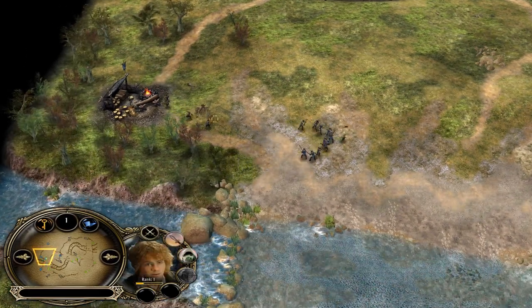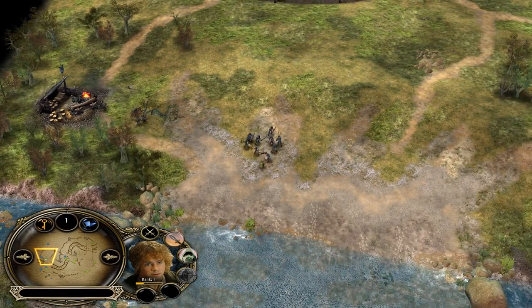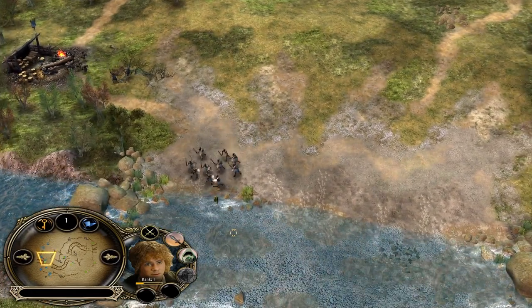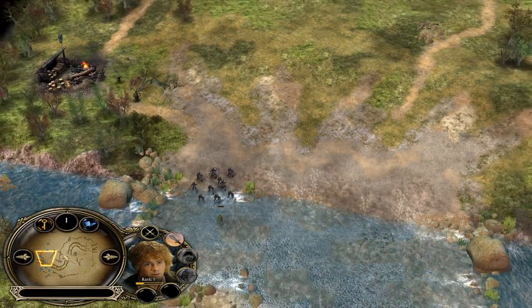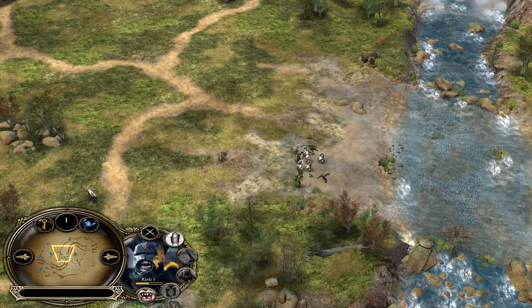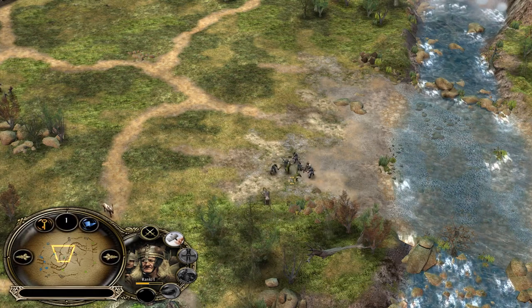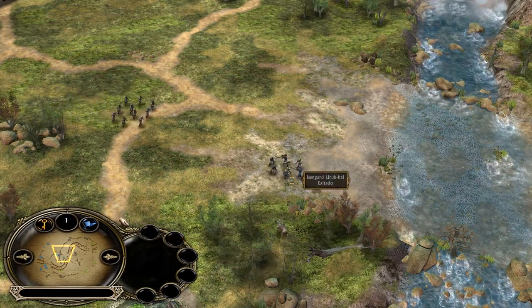The hobbit is trying to micro but Isengard being on host makes this tougher. He will be able to cloak. In the meantime there's a fight in the middle of the map between peasants and uruks. Remember, uruks are way stronger, but this uruk was already participating in a previous fight, so two peasants can still beat one uruk. In a one-on-one situation though, no swordsman in the game can beat the Uruk-hai.